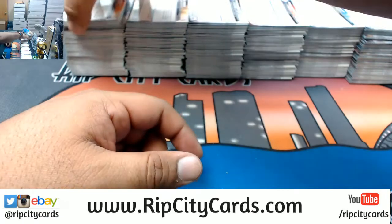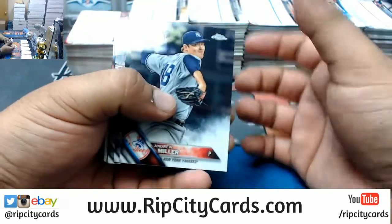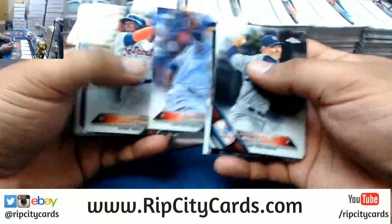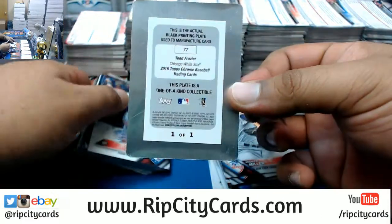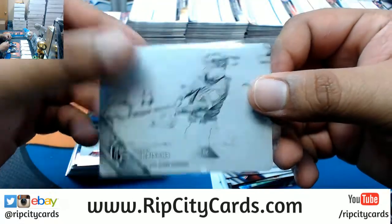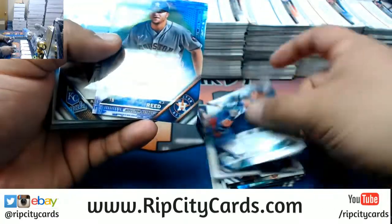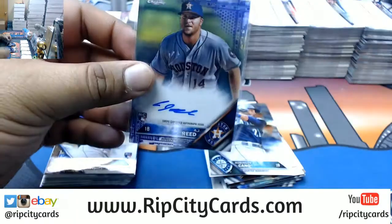Alright, finally! Let's see what we got here. Good luck everybody, let's see what comes out of this — two autos per box, I kept every box separate. We got a printing plate: Todd Frazier, one-of-one plate for the White Sox. These chrome cards will fit in regular top loaders. First auto: AJ Reid rookie auto for the Astros, numbered to 250.